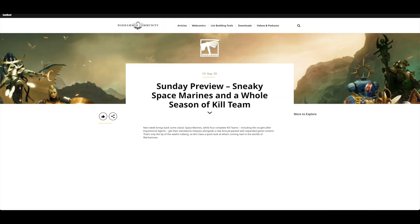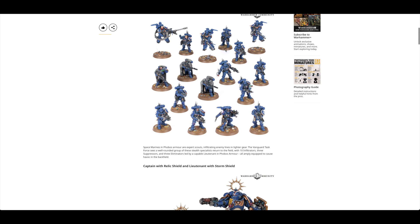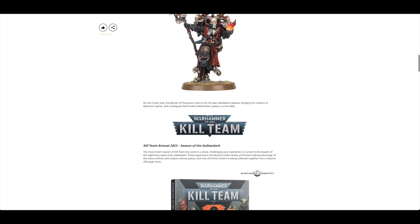The next day on Sunday, Games Workshop ramped up their pre-orders with the Space Marines Vanguard Task Force. If you still haven't picked up Suppressors and things, this is a good way to do that. You can also pick up the Captain with Relic Shield, Lieutenant Storm Shield, and the Master of Possession.